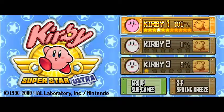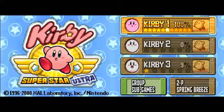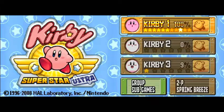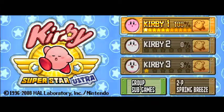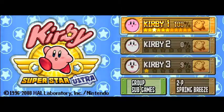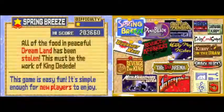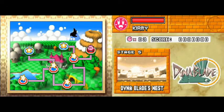We're here on the title screen with 100%, all the stars filled. You can see the picture that has Kirby — that's the picture for Spring Breeze. The picture changes every time you complete a game mode, so it starts off on Spring Breeze and then changes.